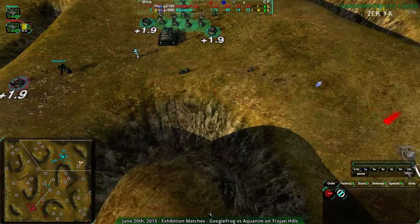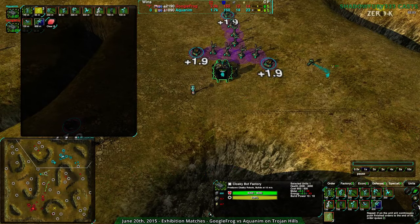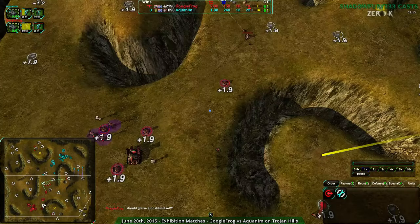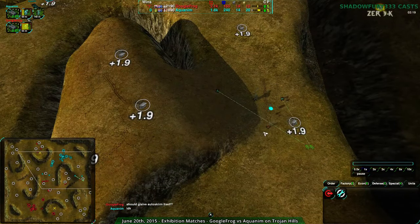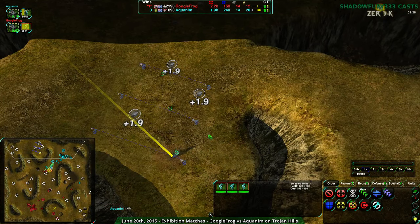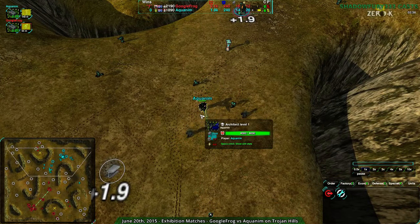Right now it's still in the glaive stage. GooFrog is on repeat build at normal priority, which means their economy production will be slightly slower than Aquanim's — assuming Aquanim isn't producing anything else. But at this point Aquanim's entire north side is blocked off, with GooFrog patrolling around making sure nothing can easily get in without being detected.